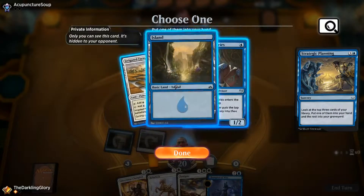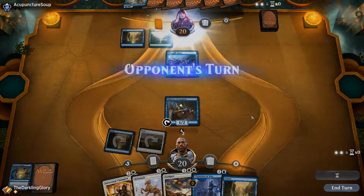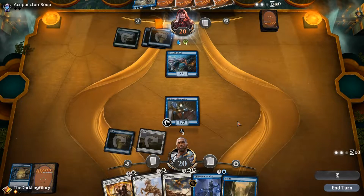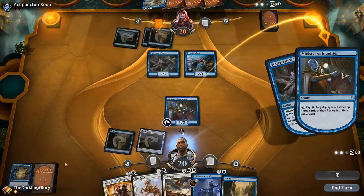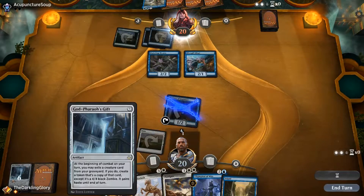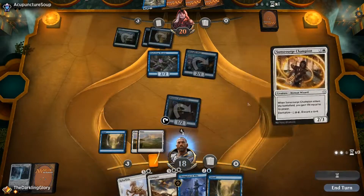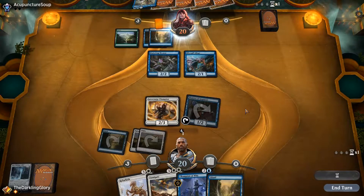Just want to hit our land drops. This will be good for setting up a Refurbish — I think we're likely to be in good shape. Minister is going to mill a lot, we'll have a lot of looks at a God-Pharaoh's Gift and a fourth land. Well, we found the Gift, and just making four 4/4 Ministers is not that bad. Found the fourth land. I think I'll just run this out as it's a better blocker. I don't need to do the Champion of Wits thing yet. There's some incentive to try to dig for an Angel so that we'll get to reanimate one of those next turn, but I don't know that we need to win that way.